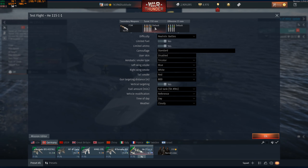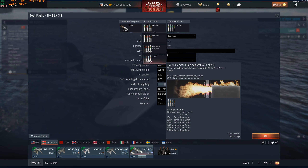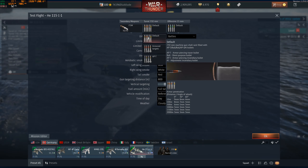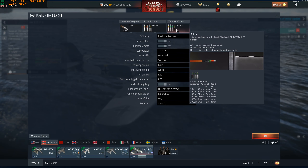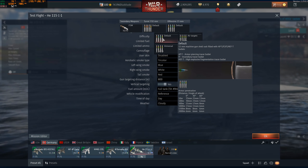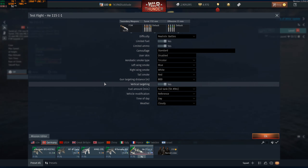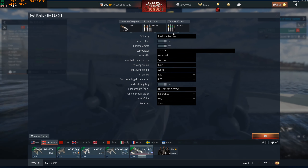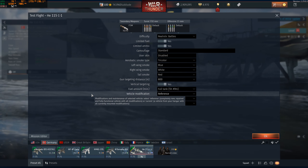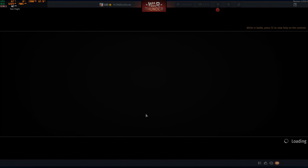You've got the 7.92 — you can set that up for armor targets, armor-piercing tracers, or just default. Default's good enough. The other 7.92 default is good enough as well. The 15-millimeter is the MG151, so we'll take it up.